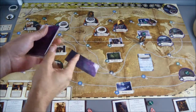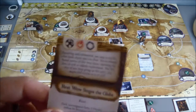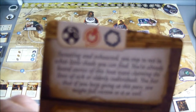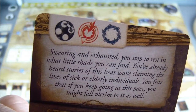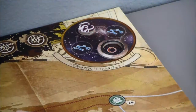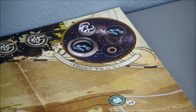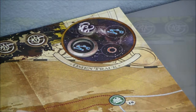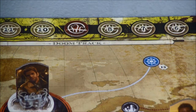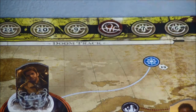Now it's time for our Mythos phase. The Omen track moves to the blue gate symbol. We have one blue gate open, so because of that we move one step closer to doom — down to eight.